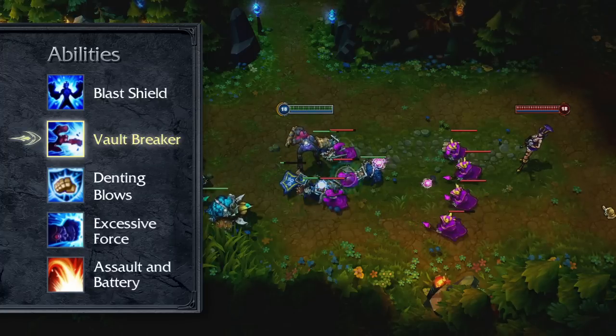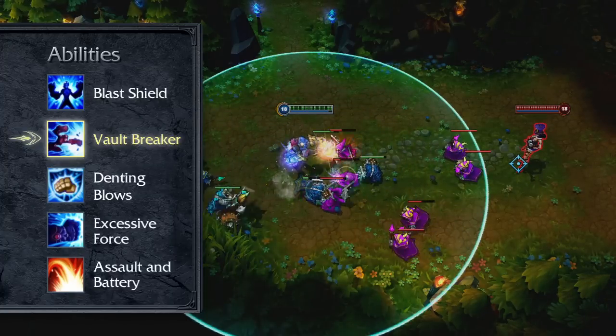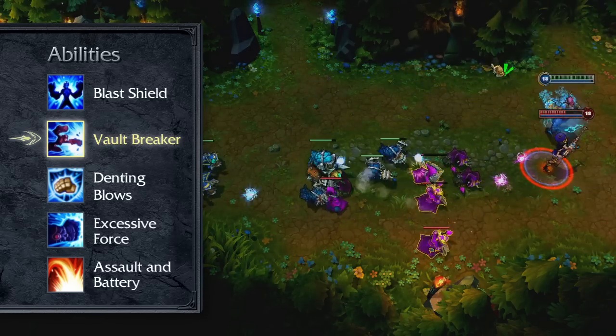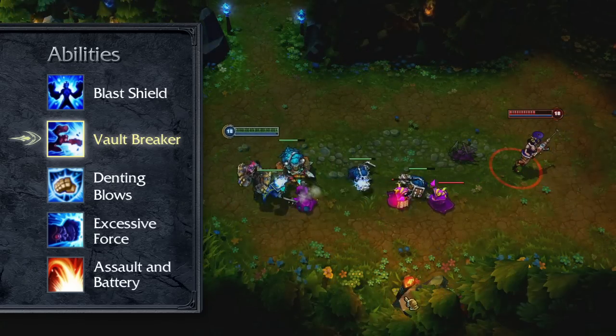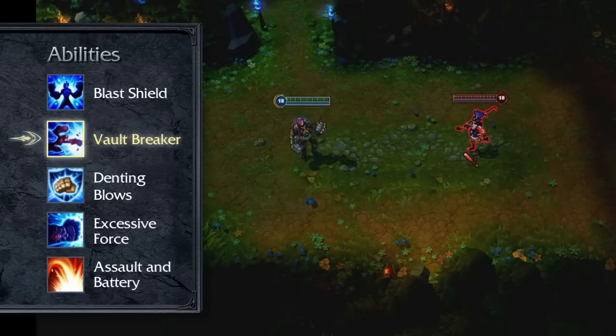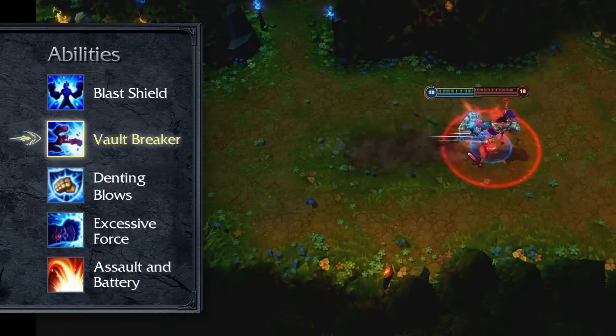Vault Breaker is a charged ability. When first cast, Vi slows down and charges up the range and damage. On the second cast, Vi dashes forward, damaging and knocking back all enemies she hits. If Vi collides with an enemy champion, she will stop. I recommend one point in Vault Breaker early and maxing it by level 13 for its great damage output and mobility.